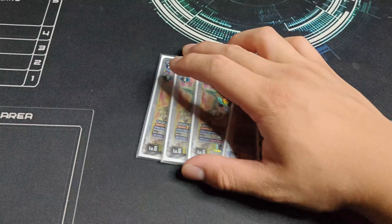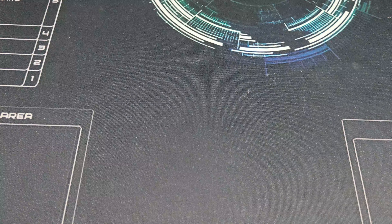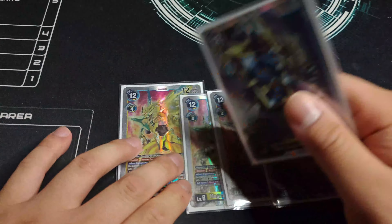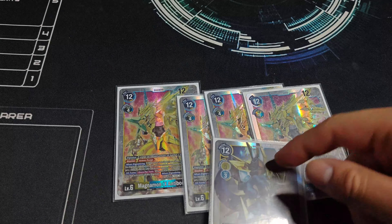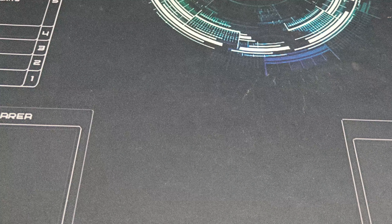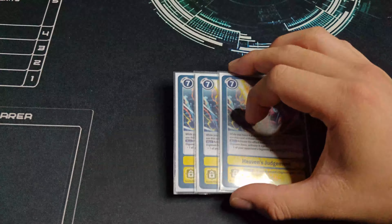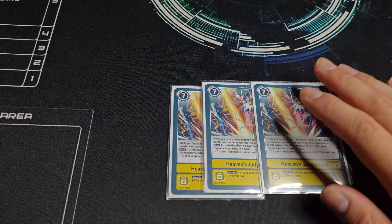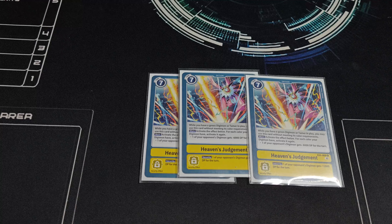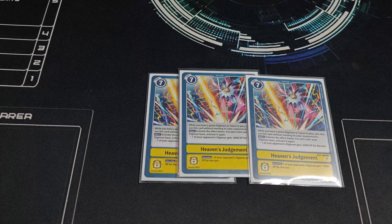Starting off, my eggs are four Wanyamon and one Demi V-mon. I don't really care too much about who's in the egg, that's why I opted for the five eggs — obviously for the 1k boost. I chose Wanyamon over Demi V-mon because drawing cards is a little bit more valuable just to see Magnamon X Antibody as soon as possible. The 1k DP is nice; maybe I'll switch it going forward with other formats, but for now I'm pretty comfortable with this.